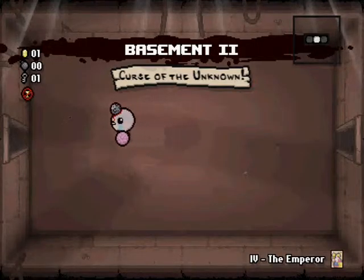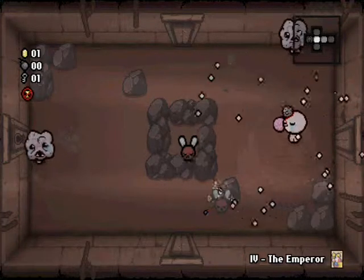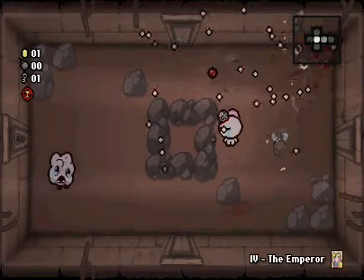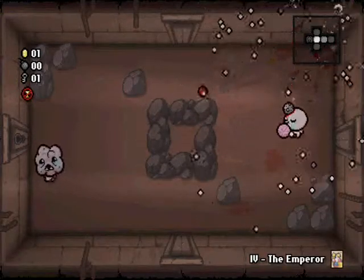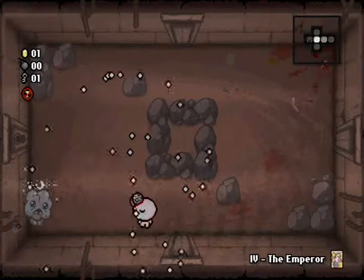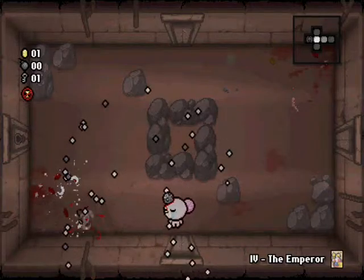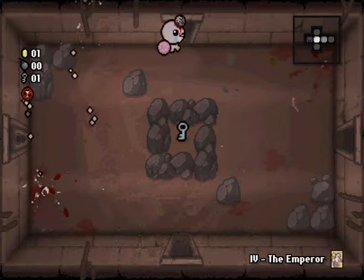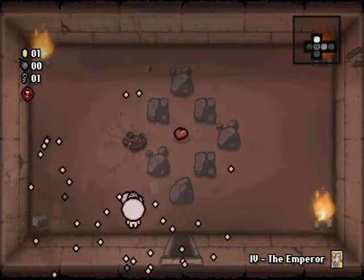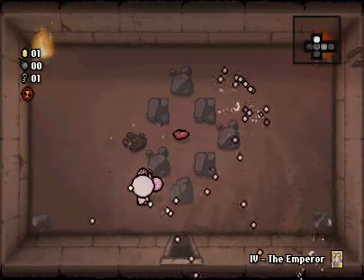Alright, Curse the Unknown. Great. I believe we also have the Small Rock, so that's actually very good. Our damage is slightly higher. You're next — meet my barrage of tears! Tiny Planet damage! I do like Tiny Planet, it's just kind of tough to utilise when getting rid of stuff. It's good for getting rid of fires and poop though — it's very good for that.